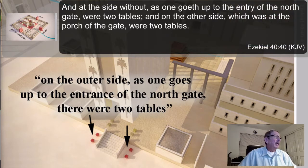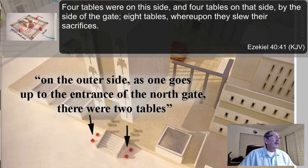Today we are on chapter 41 — we looked at chapter 40. Four tables were on this side and four tables on that side by the side of the gate — eight tables were upon which they slew their sacrifices. So you've got eight tables here for killing the sacrifices.